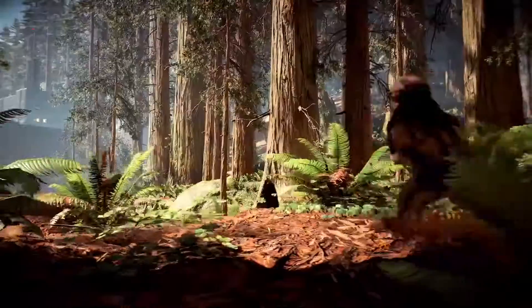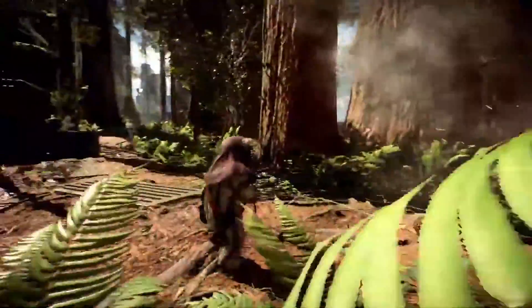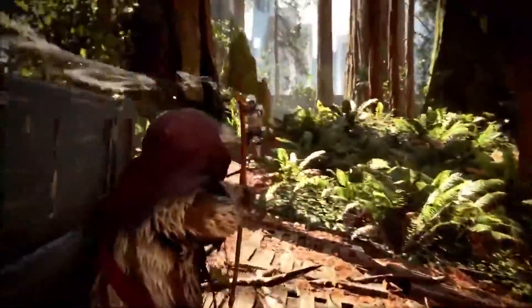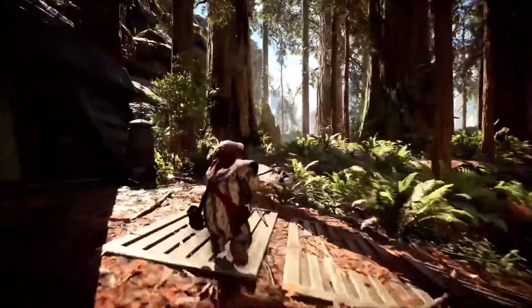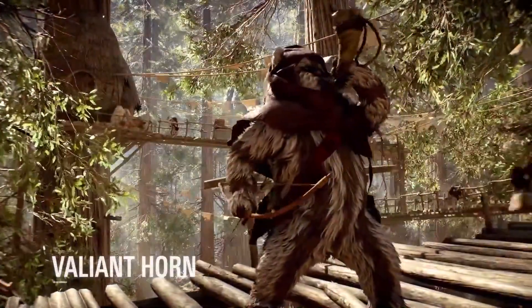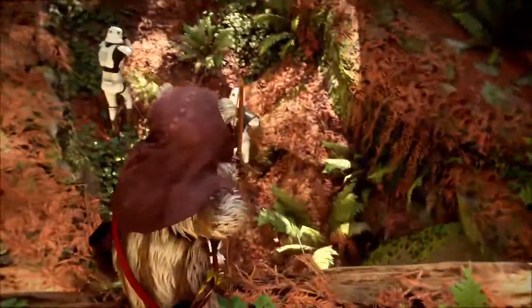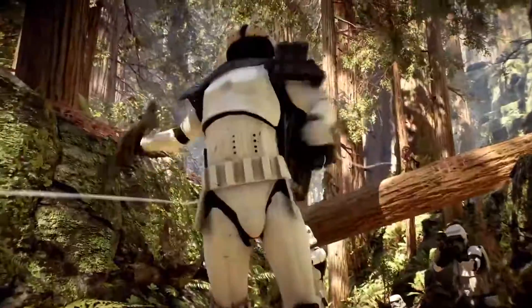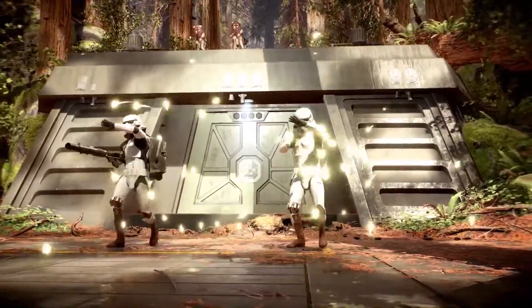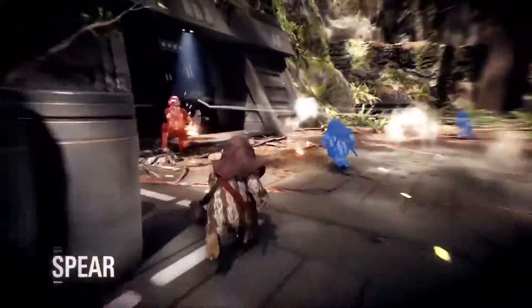The Ewok joins the rebels in their efforts to overcome the tyranny of the Galactic Empire. Wielding a bow and arrow, the furry native of Endor can switch between auto-targeting or manual aim for greater control and output. The Valiant Horn distracts enemies by deliberately revealing the player on their radar for a short time and increases the Ewok's damage output and resilience. Tossing a pouch of Wisties damages and disorients affected foes, and by making use of inborn instincts, the Ewok can uncover nearby opponents.